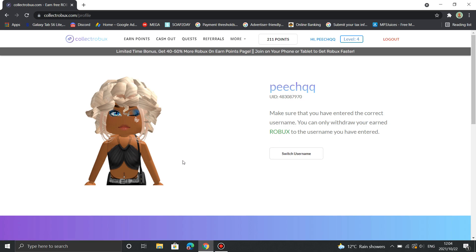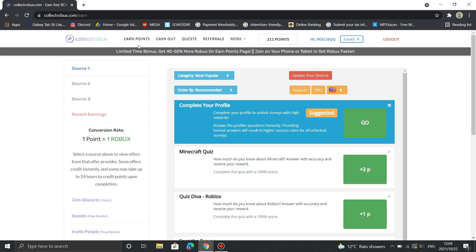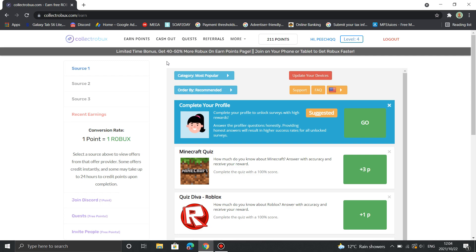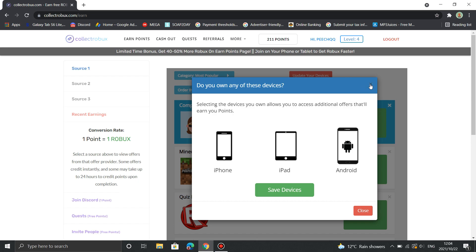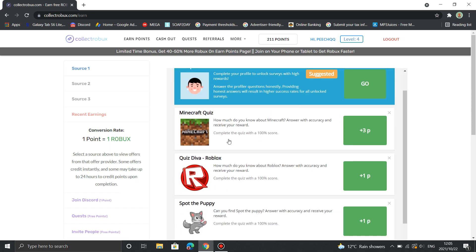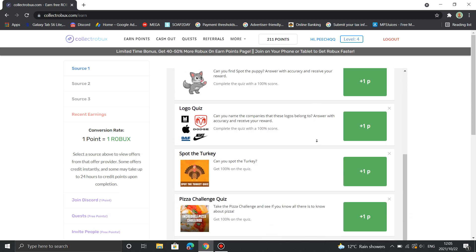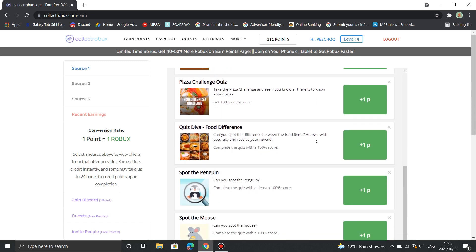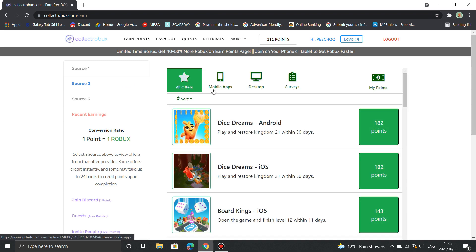Once you've linked your Roblox account, you can now get started with earning points. Head over to the earn points section of the website. As you can see in source one, there's a bunch of offers that you can complete such as surveys and quizzes on any single device that you have.